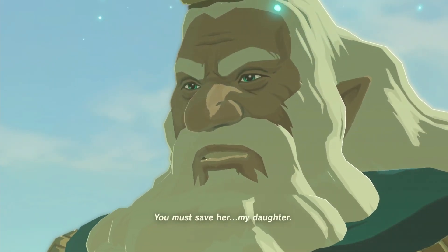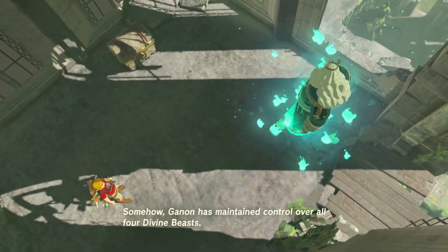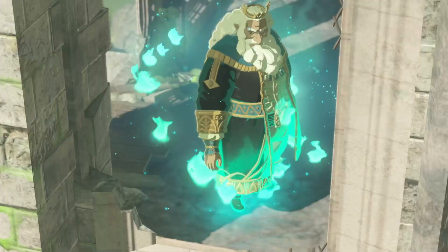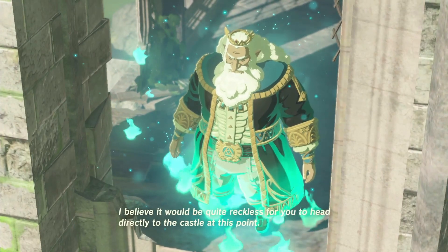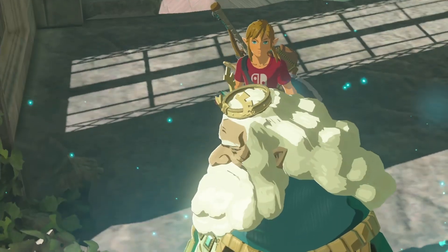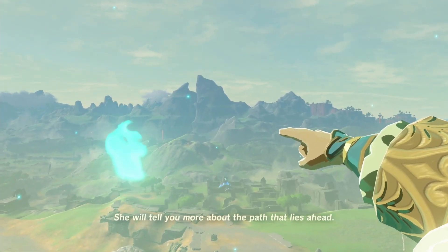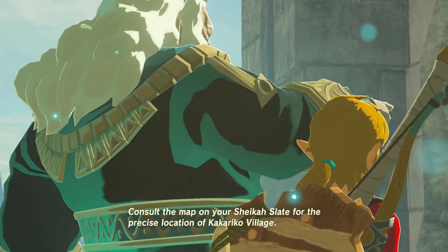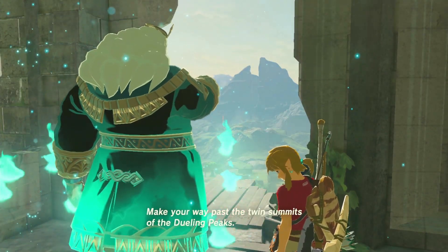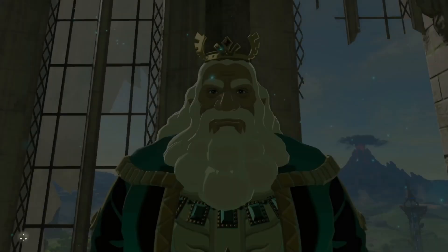'You were taken to the Shrine of Resurrection, and here you now stand revitalized 100 years later. The words of guidance you've been hearing are from Princess Zelda herself — even now, as she works to restrain Ganon from within Hyrule Castle, she calls out for your help. My daughter's power will soon be exhausted; once that happens Ganon will freely regenerate. I have no right to ask this of you, Link, but you must save her and annihilate Ganon. Make your way east to Kakariko Village and find the elder Impa.'